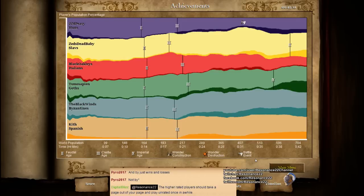Back on topic — I thought that was a pretty good game, and I thought you guys played well. Tomo Sapien, you and the rest of your teammates — Zed's Dead Baby and Kith — orange, yellow, and green — you all did great. It was a pleasure.